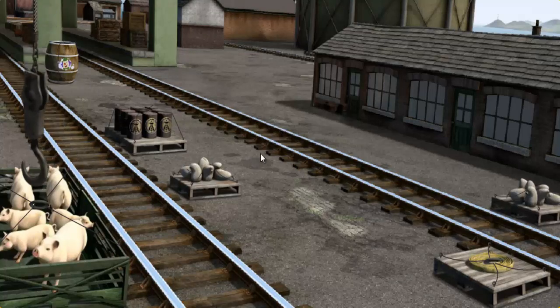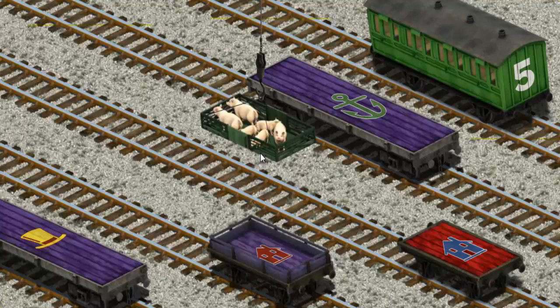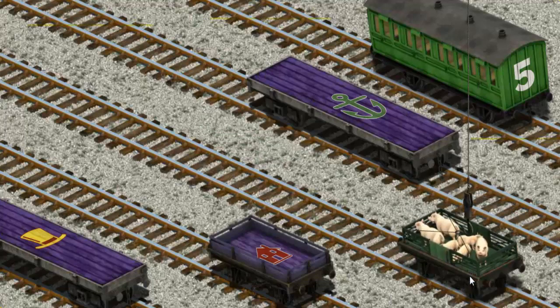There you go, let's lift and load. Now the cargo must be loaded. Show Cranky where the red flatbed with the picture of a blue house is. That's it!